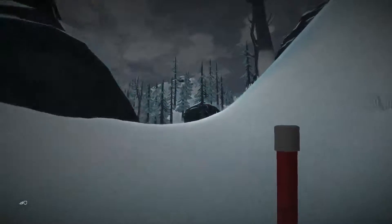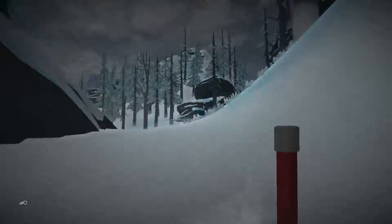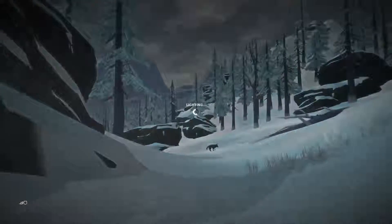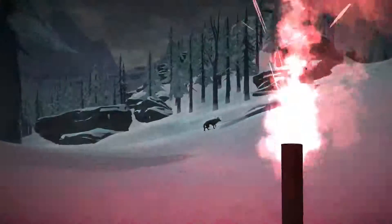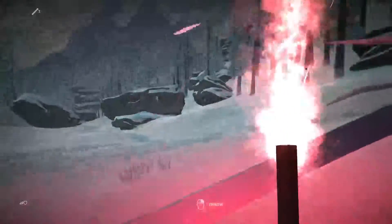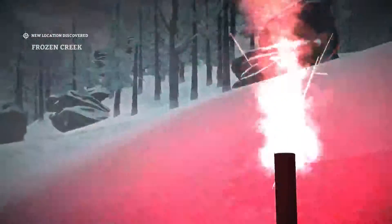Now we're crossing a hill here. Hopefully we're not getting ready to run into a wolf. This is one of the routes that seems to be the easiest way to get there. We got a problem. Always pick your flare up again. There goes the wolf — he's going away. So he's going that way, we're going this way.